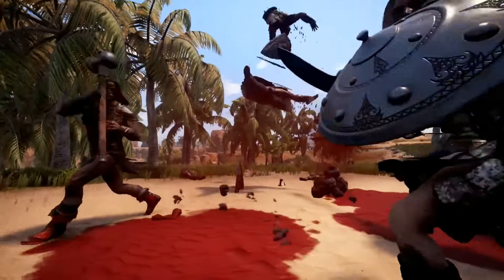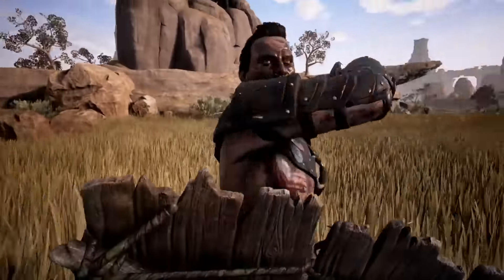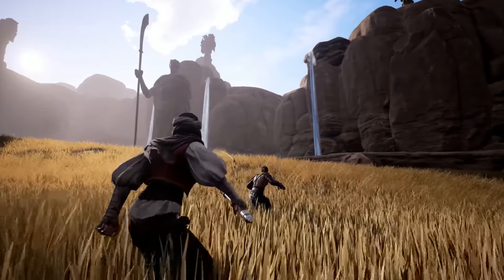In Conan Exiles, we have an action combat system. You can dual-wield weapons, you can use two-handed weapons. With a sword and a shield, you'll be able to block your enemies and force them backwards. Then there's weapons like the throwing axe — the versatile weapons — which you can use to swing from your offhand but also throw at a fleeing enemy.